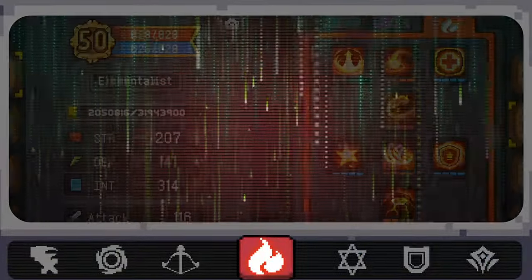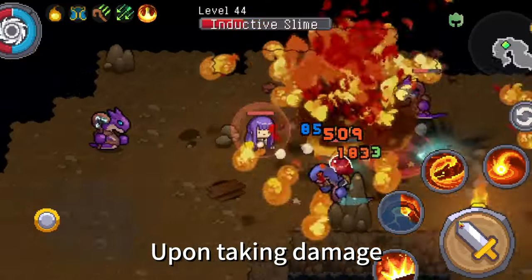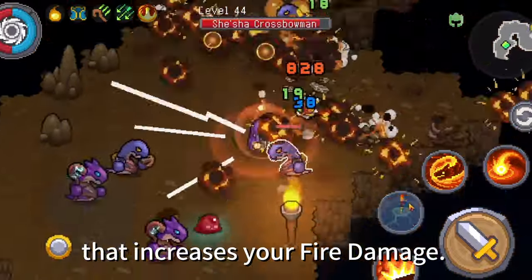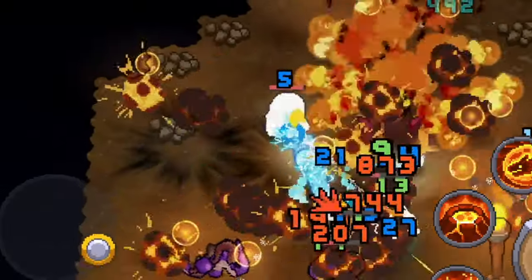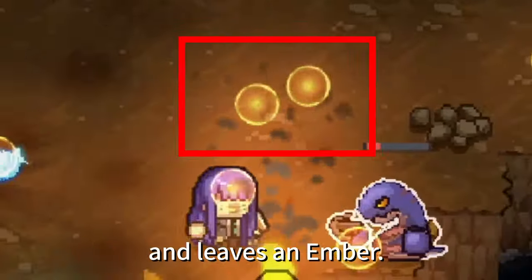Skills. Pyraclad: Upon taking damage, you conjure a defensive shield that increases your fire damage. Conflagration: Fire ailment explodes on expiry and leaves an ember.